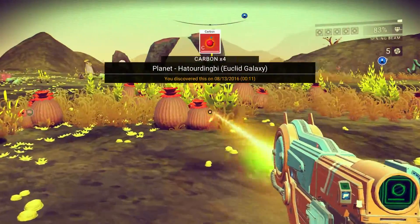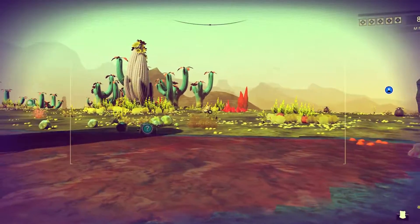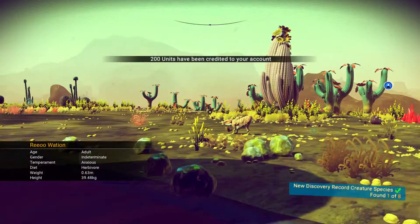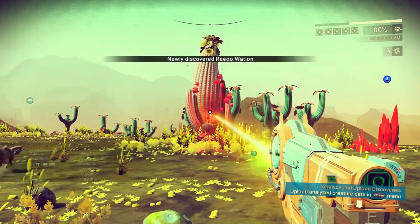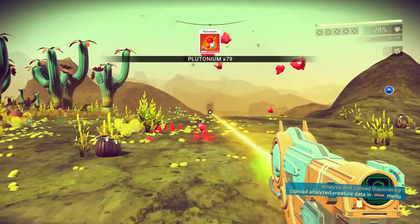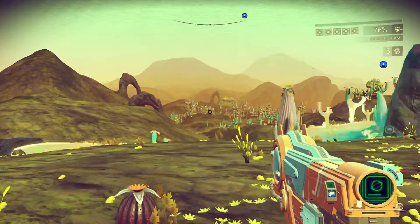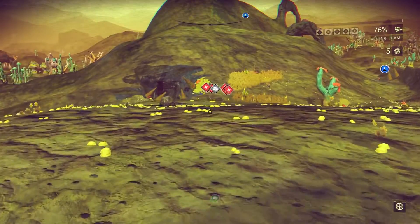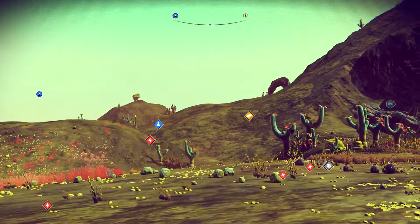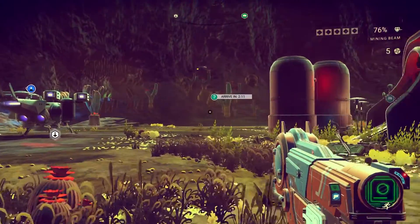Here's some carbon. What do we got? Nice — this big cactus-looking thing. Plutonium. Alright, there's some zinc over there — we'll hit that area after we bust in here and see what's going on.